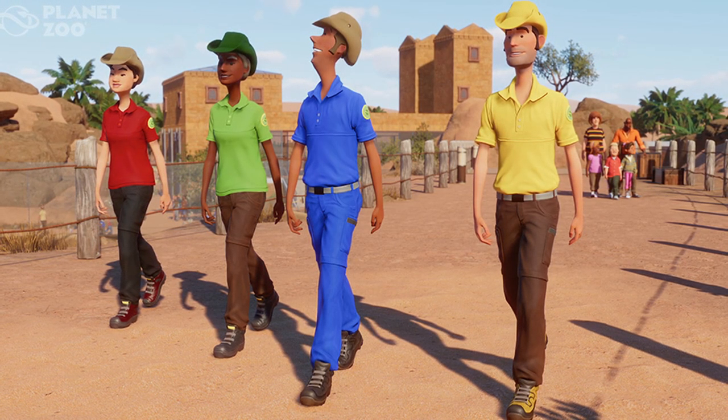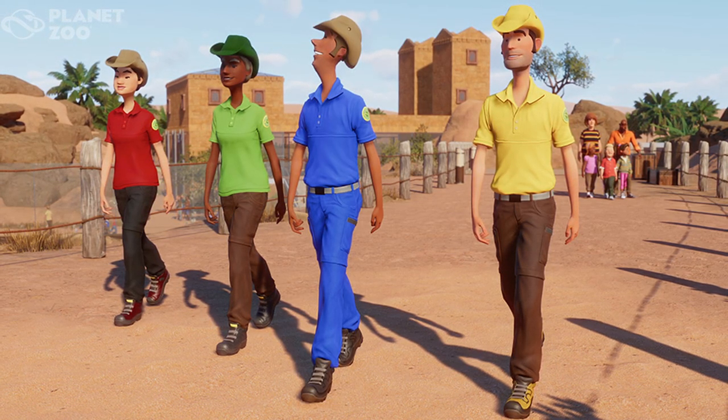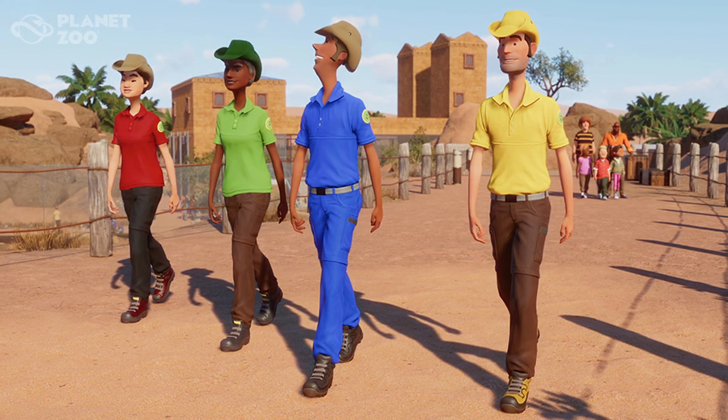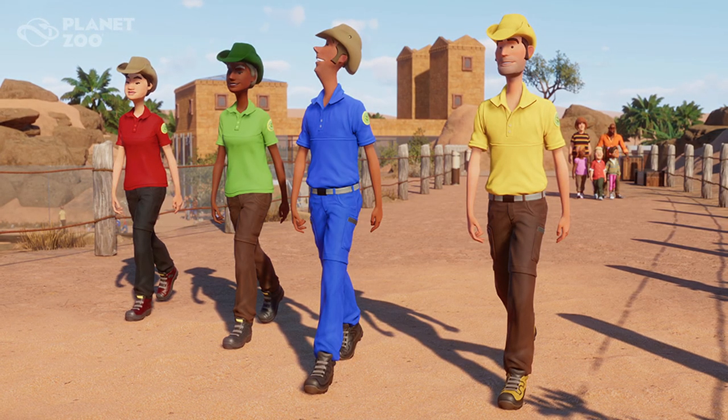Ever since I started Tekton Zoo, I wanted all the keepers to be wearing white with orange highlights to match the aesthetic of the zoo. And now we're finally going to be able to do that. And just to be able to choose more generic green or whatever clothes will be really cool for staff.